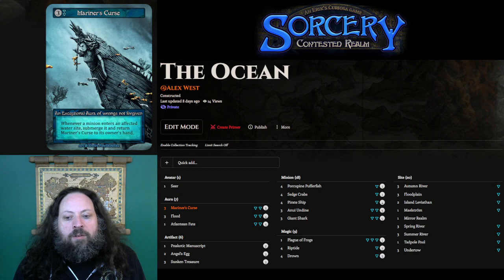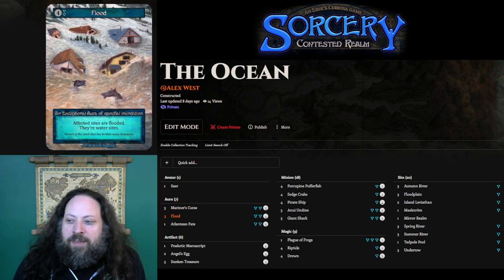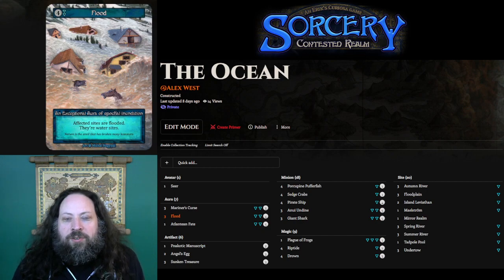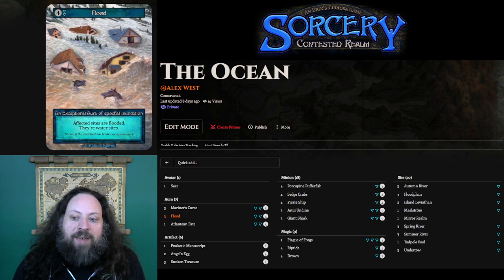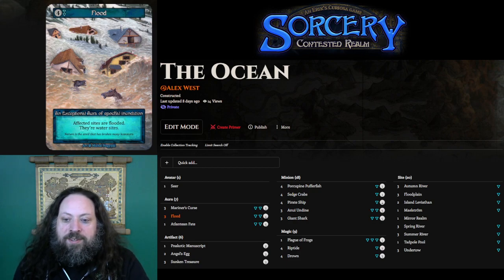Along with Angel's Egg, Mariner's Curse is the card I'm digging for the most with the Seer. Flood is a card that's kind of a concession to the fact that a lot of the good water minions have Waterbound or other effects that strongly reward being on water sites. It also allows us to enchant our opponent's sites and then play Mariner's Curse on their sites, possibly just shutting down their ability to summon minions without having to pay a tax of the first minion they summon each turn. Really great synergies there.